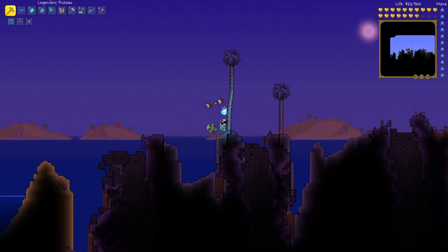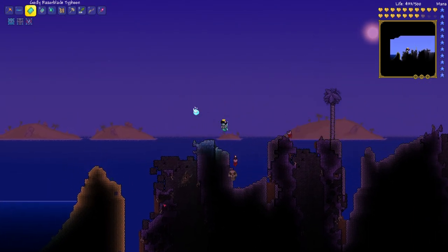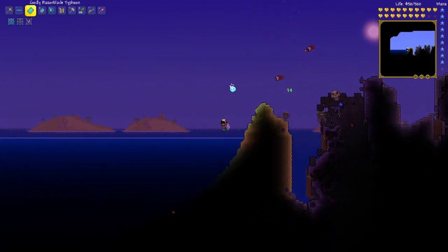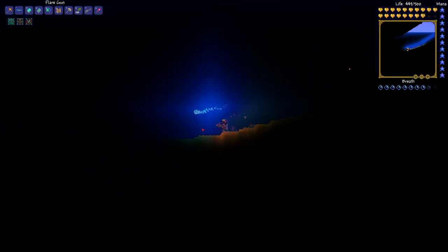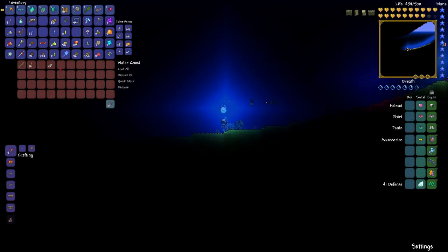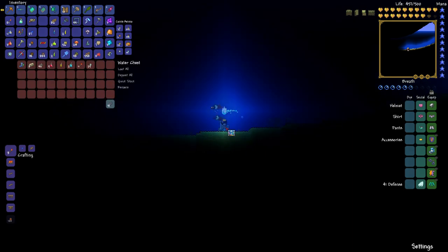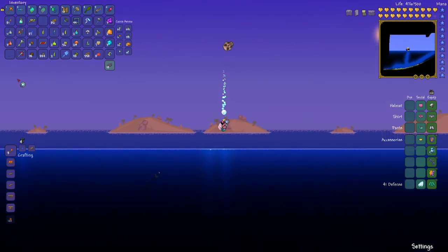We're at the corrupt palm wood — really? Oh, it just turns into ebon wood. That's funny. This beach or ocean biome is really messed up too. I will take those. I'll take the potions — I like potions. Let's use our awesome wings to get out of there right away. I only have one healing potion — nice.